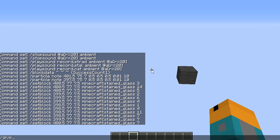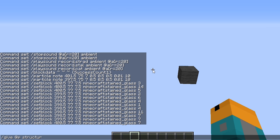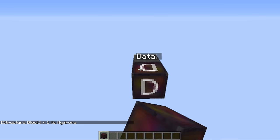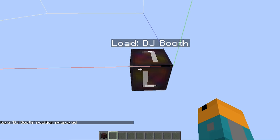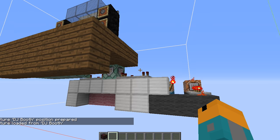To install the structure, give yourself a structure block using /give @p structure_block. Place it, then toggle over to the load setting and type in the structure name DJ booth. Make sure to click include entities on, and then load. If you're happy with the placement of the DJ booth, press the load button again, and you're done.